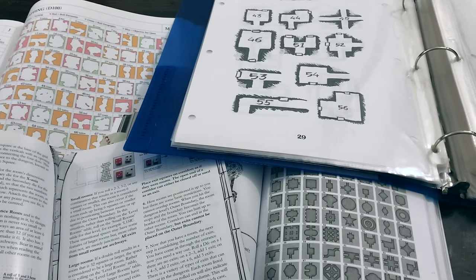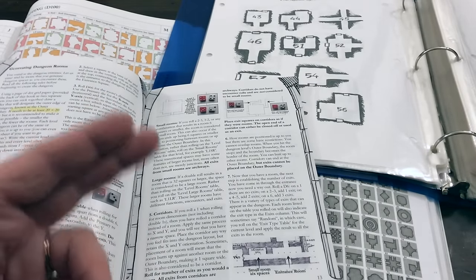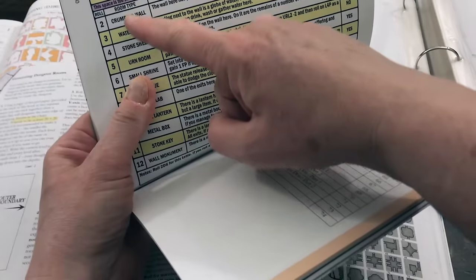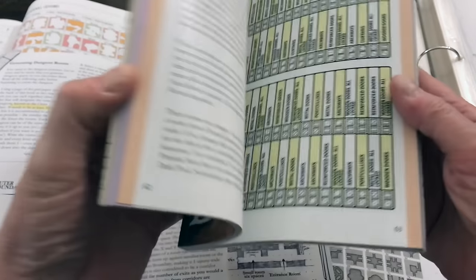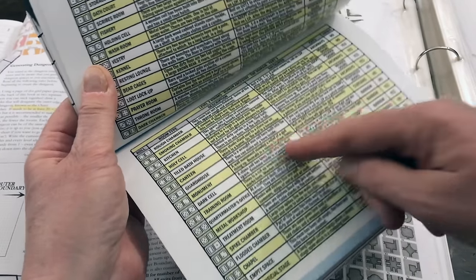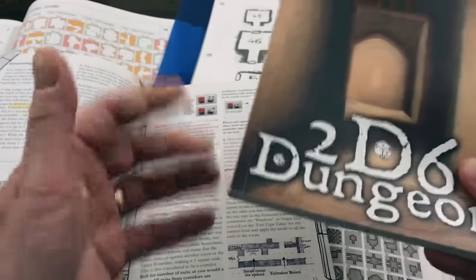In 2D6 Dungeon, though the actual visuals in the core rulebook don't look like much, the core of the game is in the huge number of tables you roll on to create a room. You get a room type, a description of the room, whether it's unique, what type of doors there are, how you can interact with it, a combat interaction or other type of encounter. You have a description, an encounter, what the exits are, and the room type itself. This is by far the richest of the bunch in terms of just giving you what that room is.